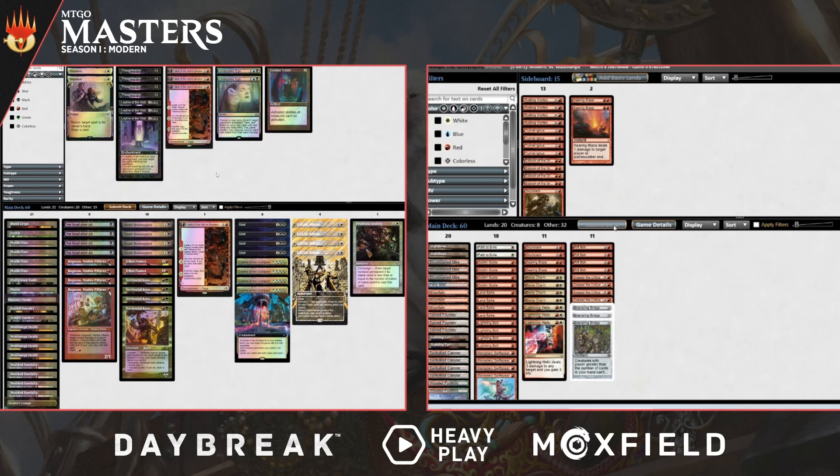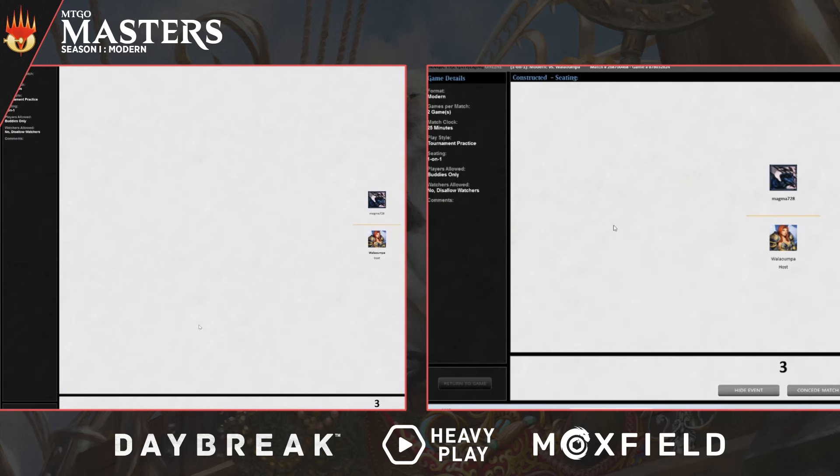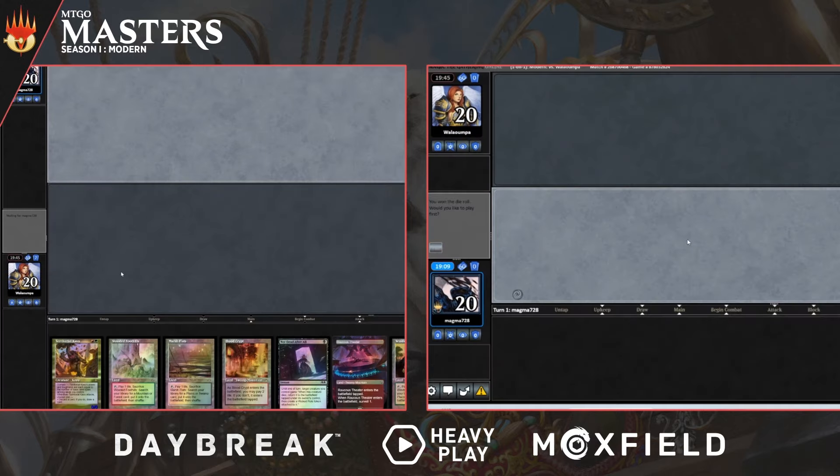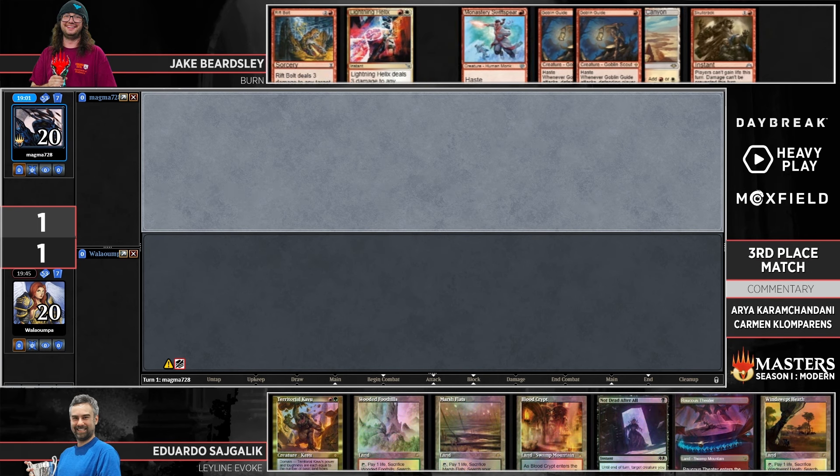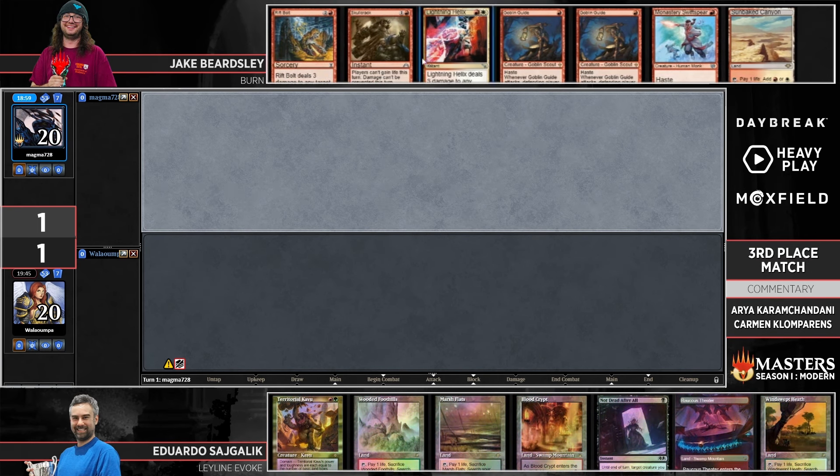In that spot for Jake, if Eduardo's untapping there's really not a way he gets back into this with all lands in hand — he still only has two draws and Eduardo can just attack for one and basically guarantee Jake is unable to kill him. That's a lot of the risk — or risk is the wrong word — but how polar some of the creatures can be. Sometimes it's a one-mana five-point burn spell and it looks awesome; sometimes it just gets completely outclassed by something bigger and it's even worse than getting flooded because your cards can't even attack or produce mana.